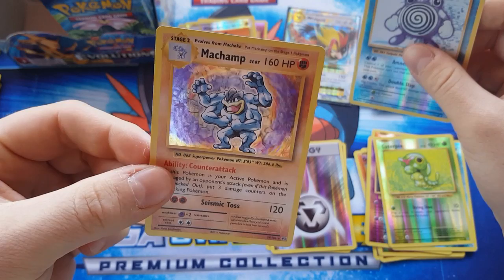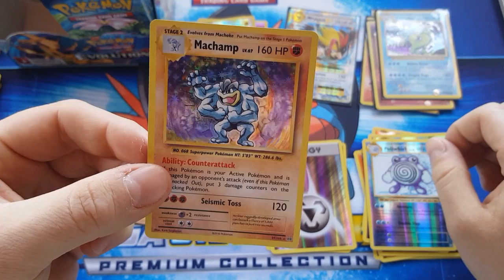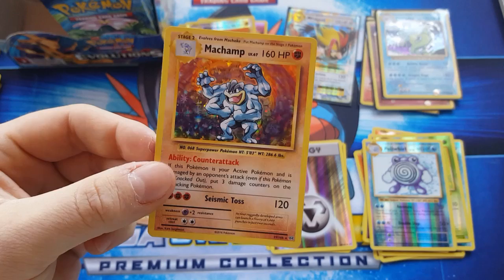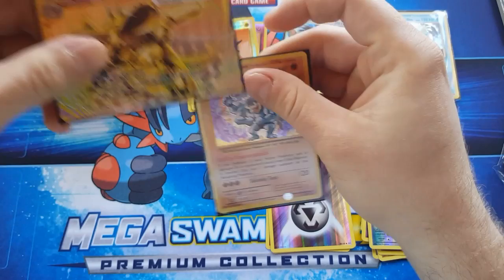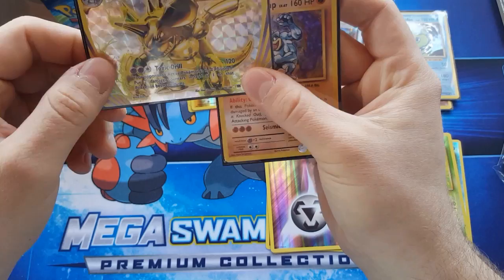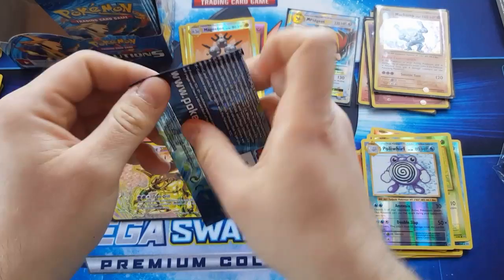They did a really good job trying to capture the holo pattern of the original. I think it looks a bit better to me, but I gotta check my old cards. I would prefer the bright cards to have this holo pattern throughout the whole card — that pattern all in the back — but that's up to the Pokémon Company I guess.